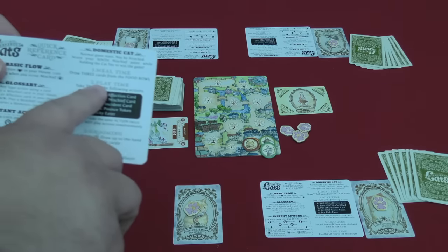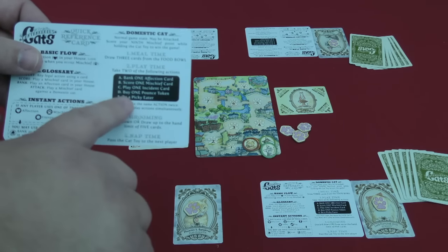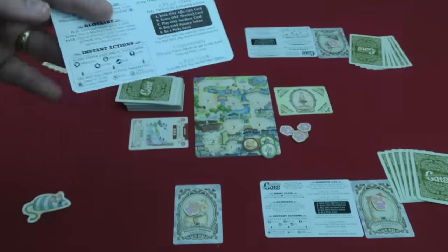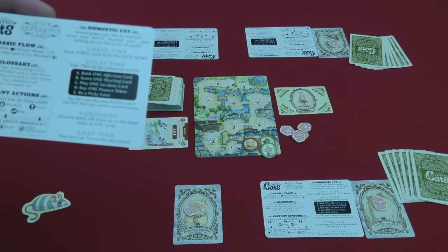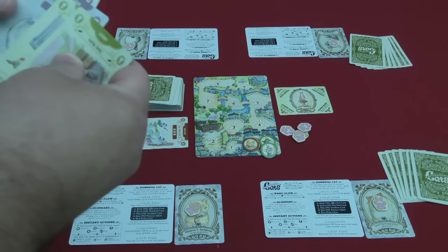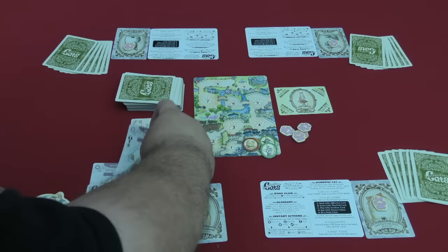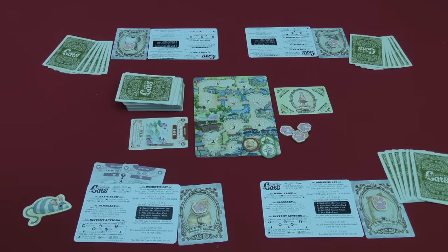The second thing you do is play time, where you take two of the following actions: bank one affection card, score one mischief card, play one incident card, or play one pounce token and be a picky eater. Banking an affection card means simply taking an affection card from your hand and placing it in your territory so you can use it on a future turn. You can also take the same action twice.